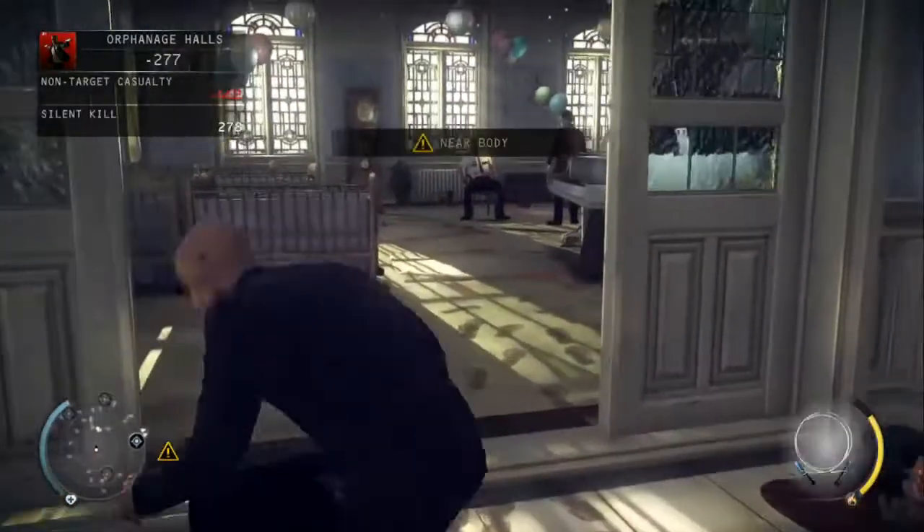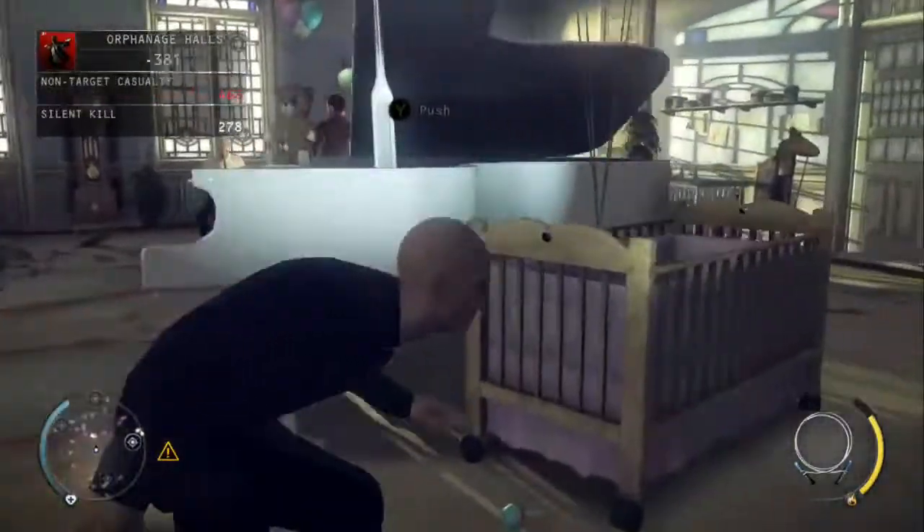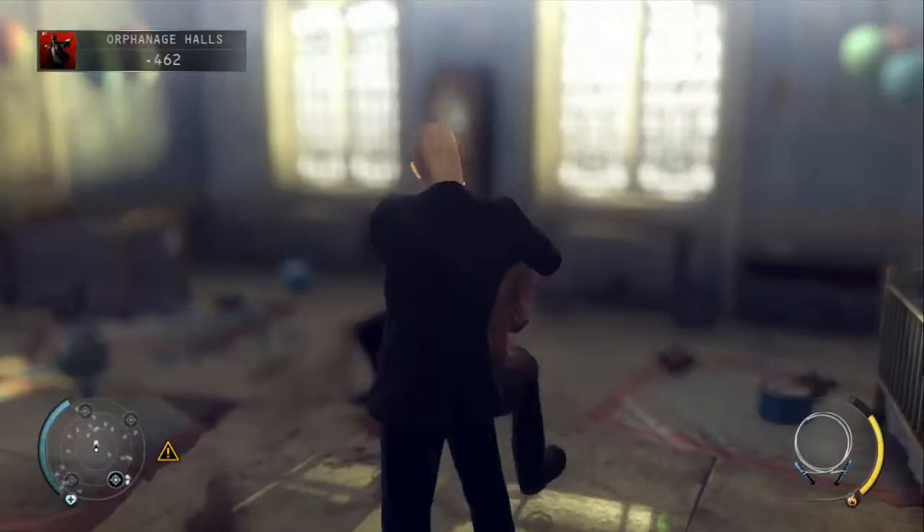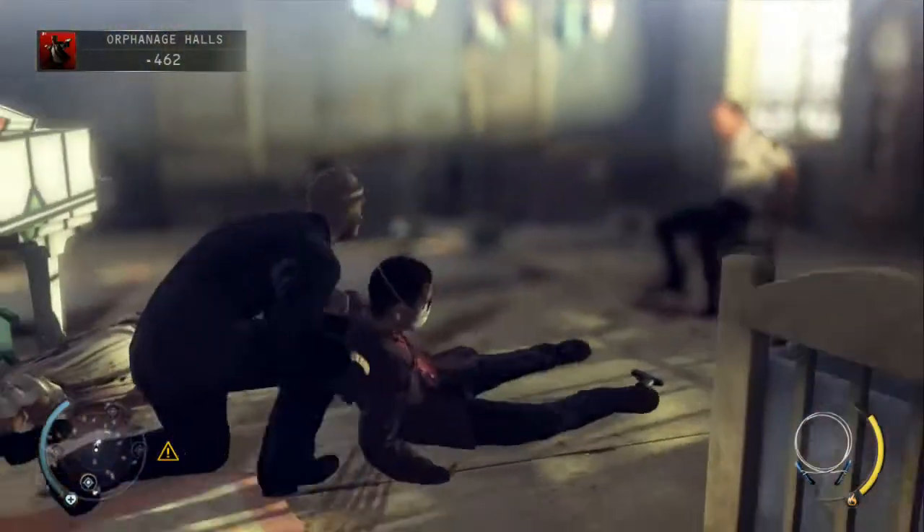Just take him out and then head straight into the room here and you can take out the second guard without being noticed, and that will unlock the Good Samaritan challenge.